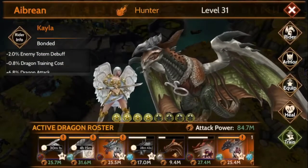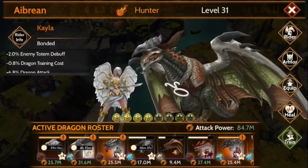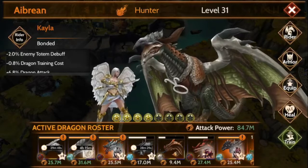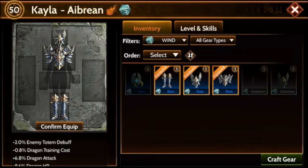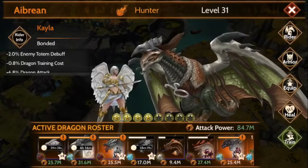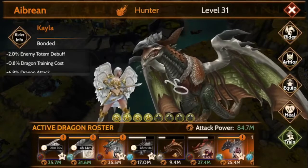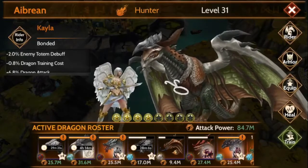Hey guys, it's Bones429. I just wanted to talk to you a little bit today about Abrian. I currently have him at level 31. Last season, I worked a little bit on Kayla, got her first line completed — her first page — and a little bit of her second page done, so I got a little bit of her gear. That's why getting a rider really helps. It really helps with improving the attack power on a dragon, and it enables them to level up a little bit faster.